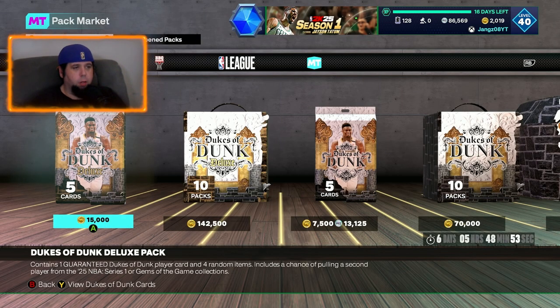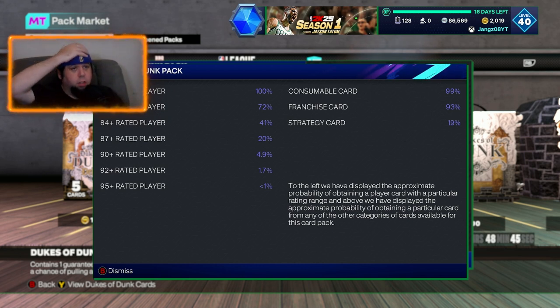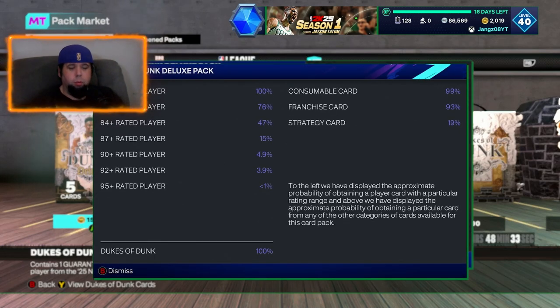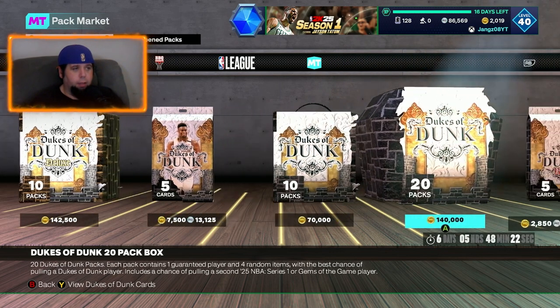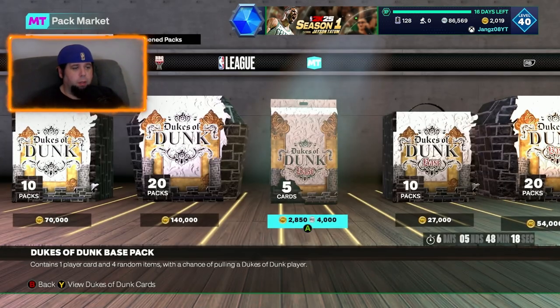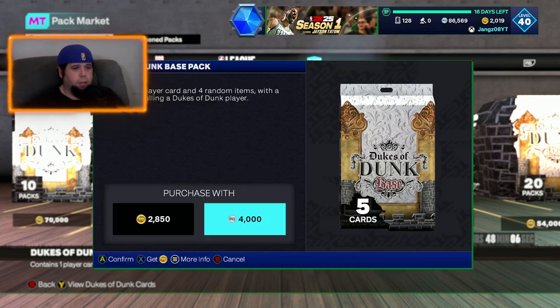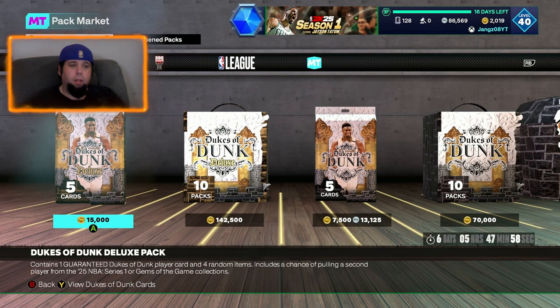I would not suggest anybody ripping packs because they are a total scam. What are the percentages? It's 1.7% for a 92-plus rated player. For the deluxe packs, they're VC only but it's 3.9%, so still terrible odds — though better than normal packs. I did see somebody pull a pink diamond Zion out of a regular pack. For anything 90 or above it's less than one percent, so still a terrible idea to pull these.